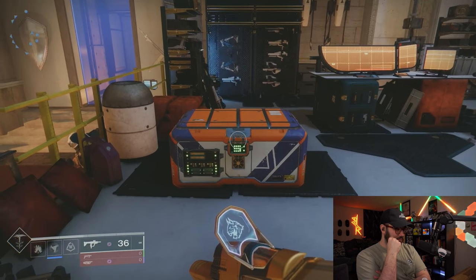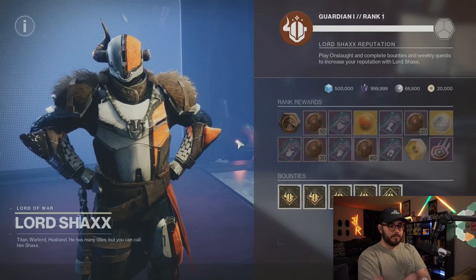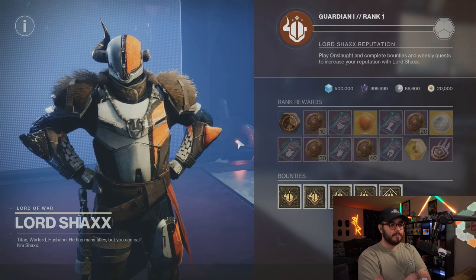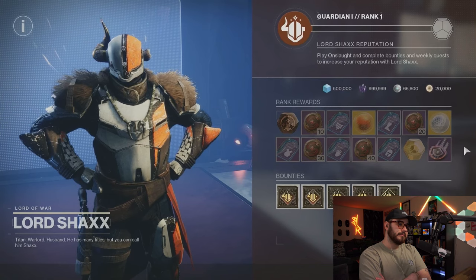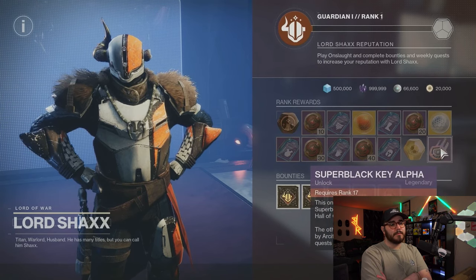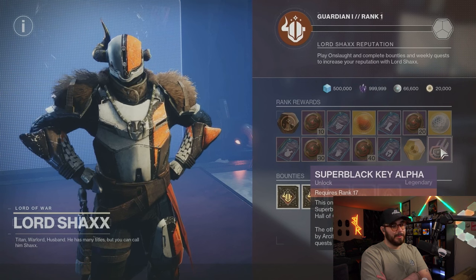One last chest I want to point out. This one is going to be your hub for just grinding out weapons. Let's go talk to him and see what he's got. Over the course of Into the Light, as you earn reputation with him, you're going to be able to progress and get all this cool stuff. One thing in particular I want to point out — this key. A super black key. Is that what I'm seeing over there — the thing in the bag?